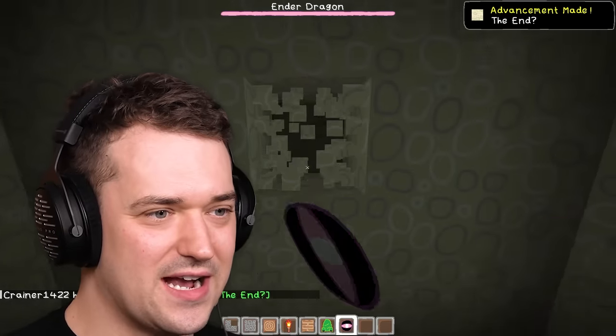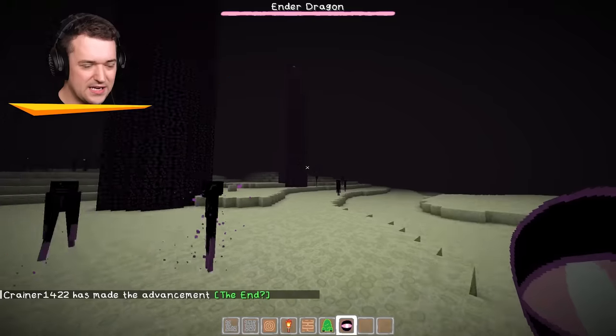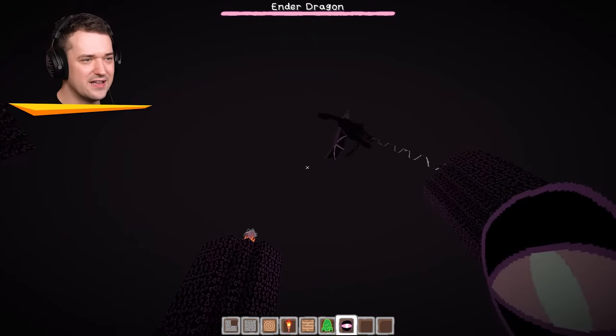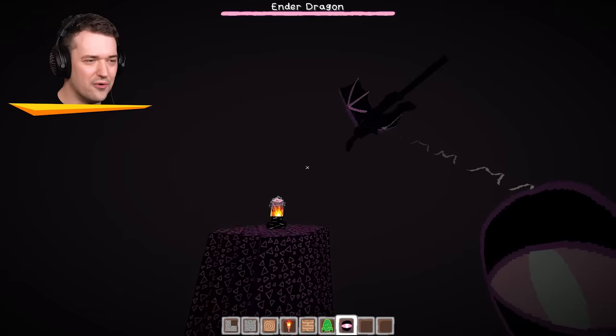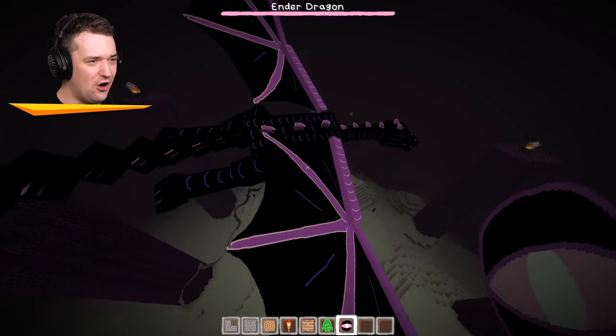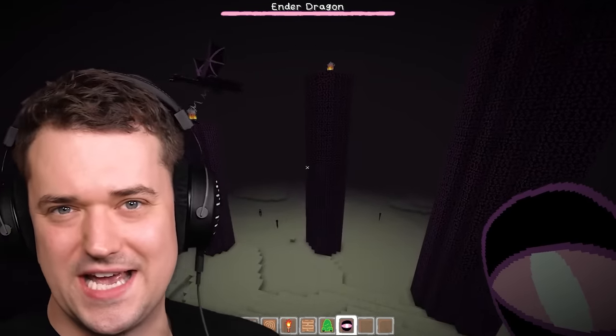Let's try to look at the ender dragon. The endermen kind of look like Among Us characters, but they look creepy still. This is obsidian. Where's the ender dragon? There he is. You look cooler than before. Maybe Minecraft should have been painted in MS Paint. What do you guys think?